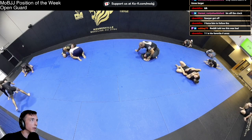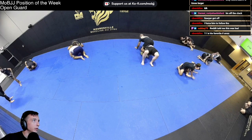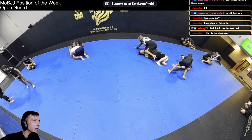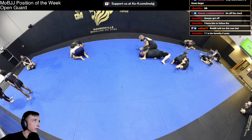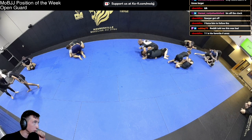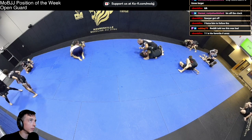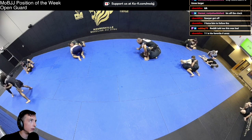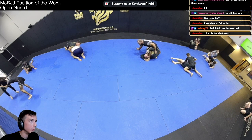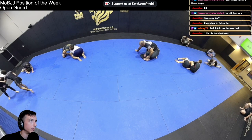Jordan, you're in a unique position here. Mitchell, you left yourself in some trouble — getting one arm in and one arm out. Jordan has a chance to settle in, collect himself, collect your head and arm, and set up a mounted triangle — which I don't think he does here — but Jordan, I feel like you know it's there.